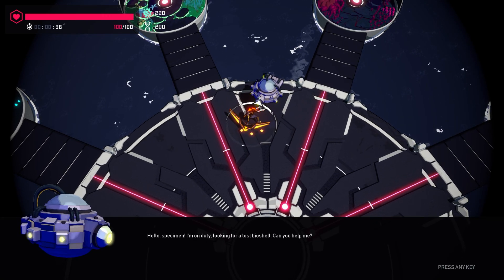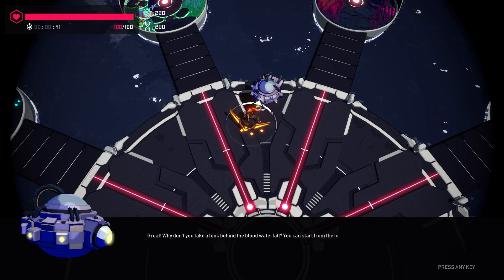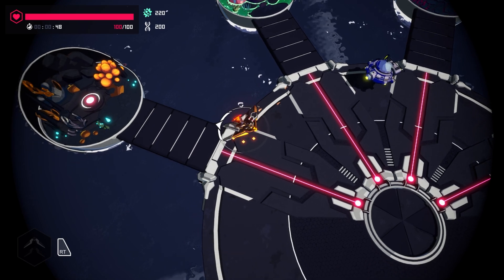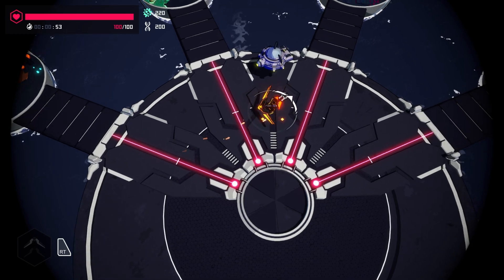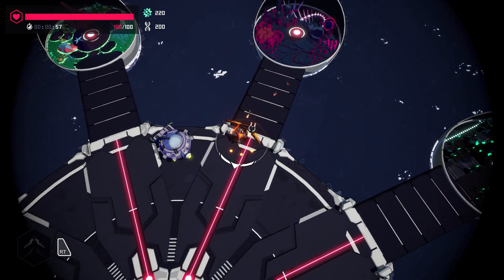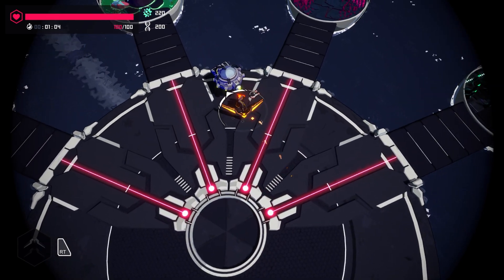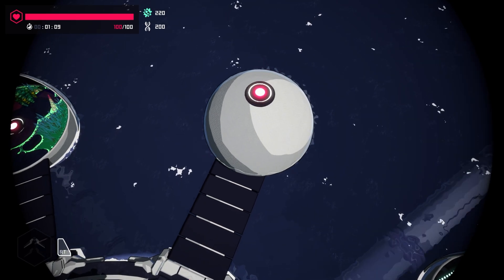Hello specimen, I'm on duty — looking for a lost bioshell, can you help? Take a look behind the Blood Waterfall. The Blood Waterfall, you say? So I can see the zone names: Toxic Sea, Hollow Hive, Living Entrails — probably where the Blood Waterfall is located — and The Magnetic Fields.